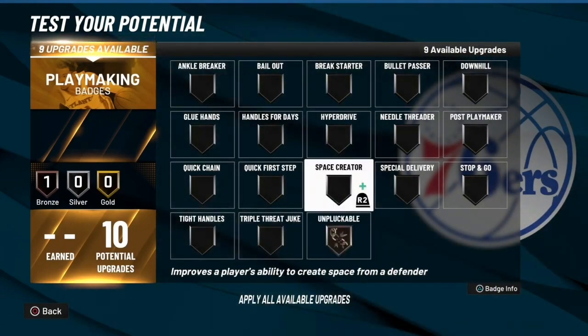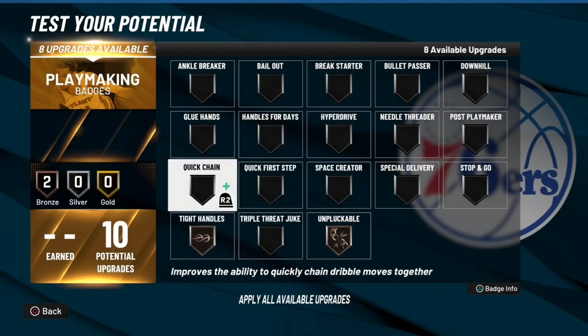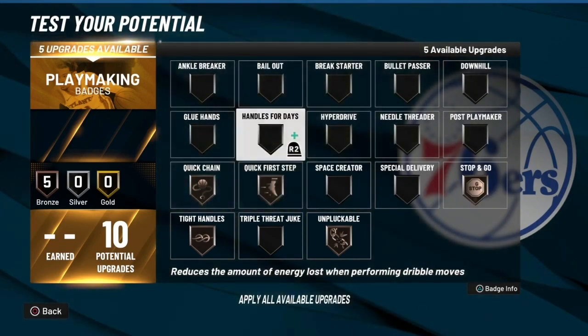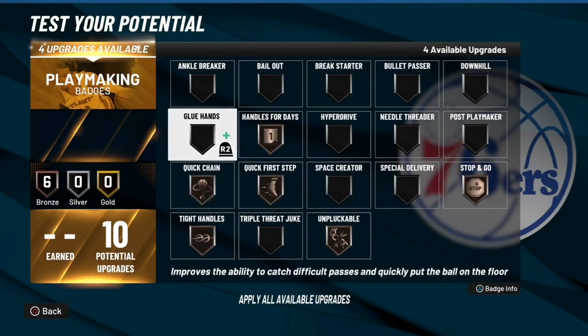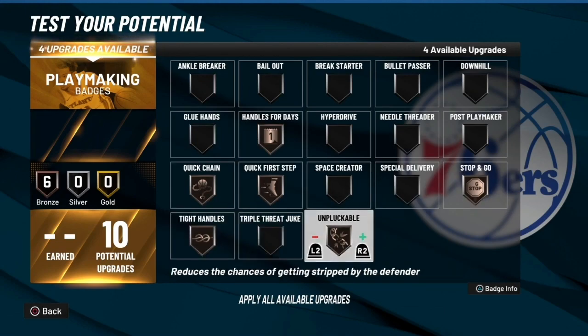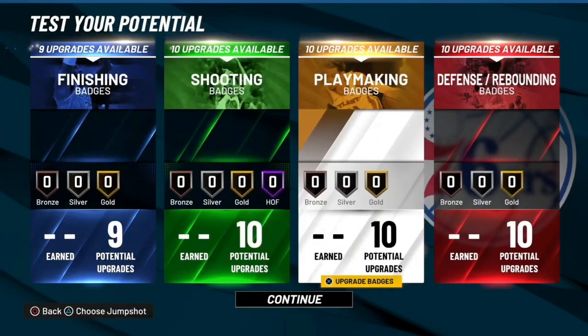For playmaking, unpluckable is a must. Tight handles is a must. Quick Chain is a must. Stop and go is also something I'd recommend. Quick first step also. Other than that, nothing else on here is really a must. That's 4, 8, 12, 16, 20, 24. If you're making a play shot build, try to get around 24 or 25 badge points. Space creator is good too, but these are the most OP playmaking badges.